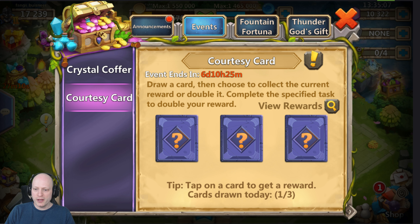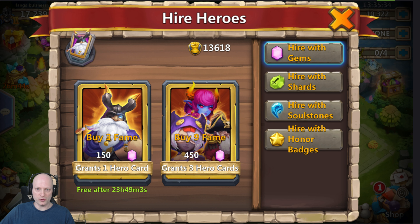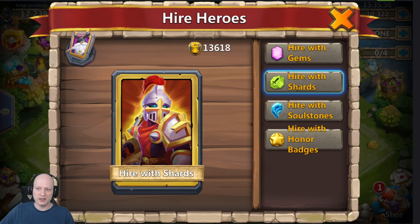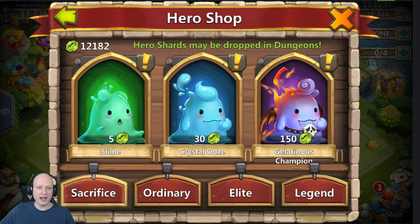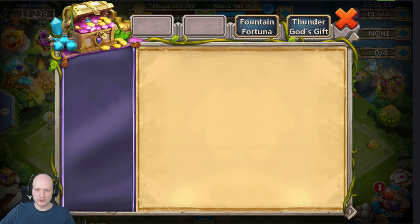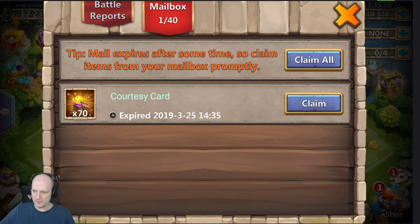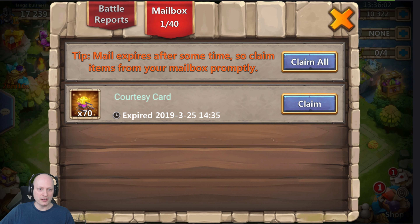We have reached the 10-minute mark and we can open up one more card. It doesn't matter which one you pick. Our current rewards are honor badges times 35, but if you do the little event you get twice the amount — so you can get 70. You don't have to hire a hero or spend gems. Go to your hire-with-shards, take the five-shard slime — the cheapest one — and just hire a five-shard slime. Claim it — 70 crates of honor badges!